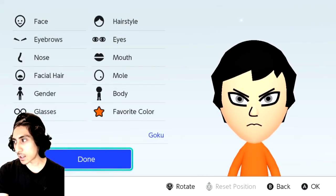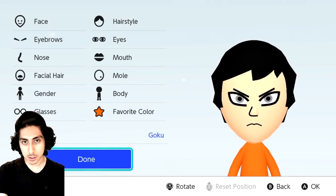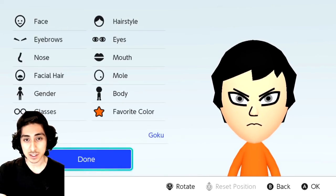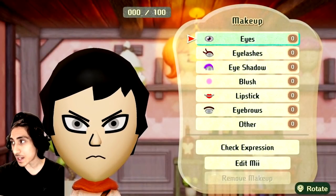All right guys, this is kind of just the basis of it. You have more customization features when we actually get into the Miitopia mode, but this is just my basis for Goku. I'm going to roll with an Ultra Instinct Sign slash Omen just because I feel like that's the coolest looking or most popular form. The makeup is where you can get really, really cool and crazy.